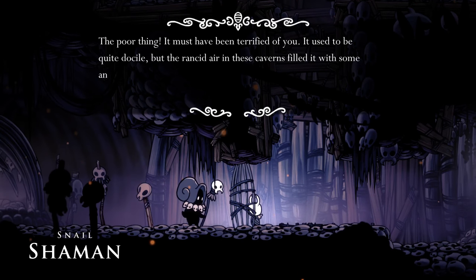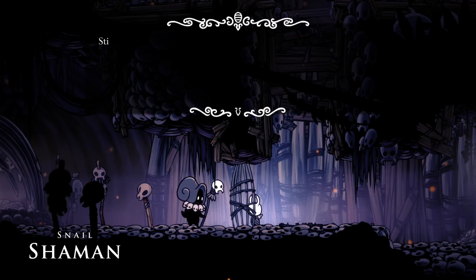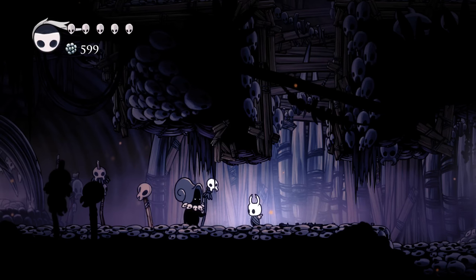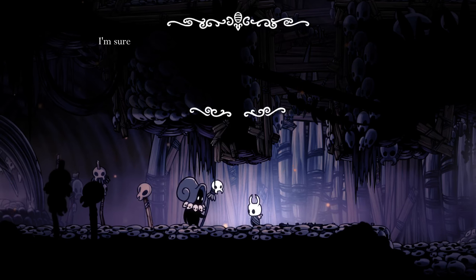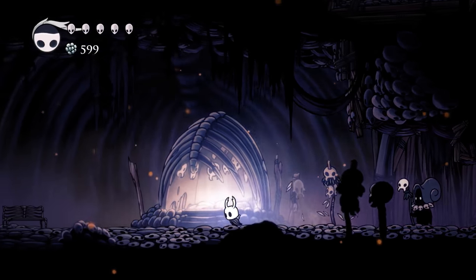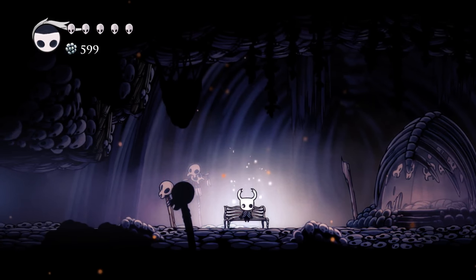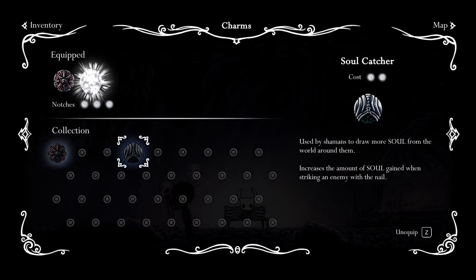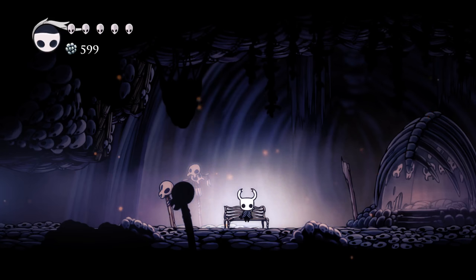You've slayed the beast — that poor thing. It must have been terrified of you. It used to be quite docile, but the rancid air in these caverns filled it with some ancient rage. Still, you did what had to be done. You have my gratitude. Of course, we both know you wouldn't have made it through without the spell of mine. The gate between us is open. Farewell and have faith — whatever you are seeking, it will find you. Now this is a bench, and I'll equip the Soul Catcher charm here. Increases the amount of soul gained when striking an enemy with the nail. That's fine for now.